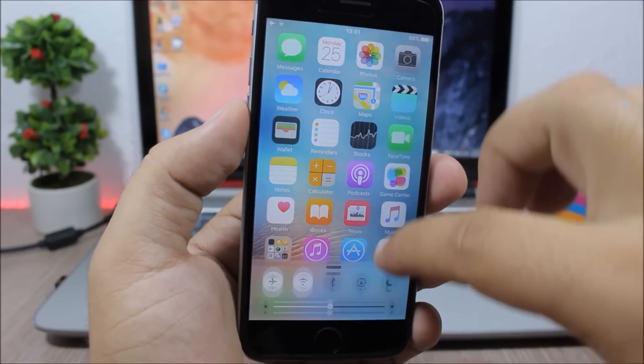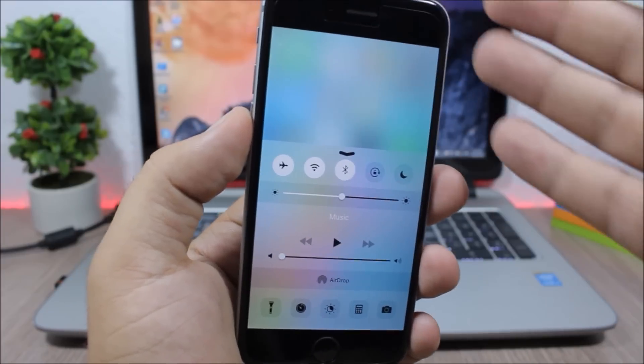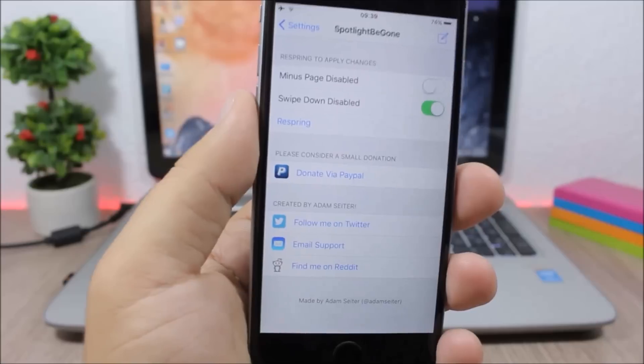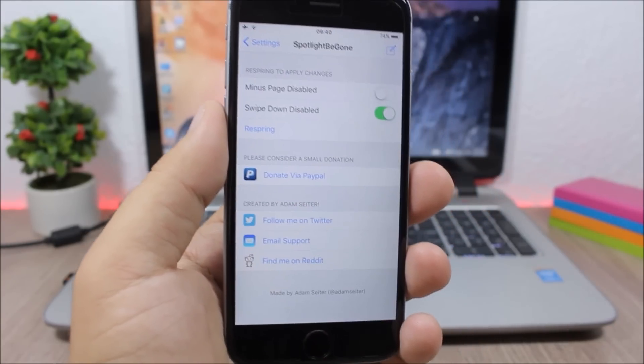Normally you will have just a fade and you can see the icons on the home screen, but with this tweak you will have a nice blur which goes pretty well with the look of the control center. Spotlight Be Gone: if you don't want to see your spotlight search on your home screen and get annoyed by accidentally launching it, you can disable it using this tweak.